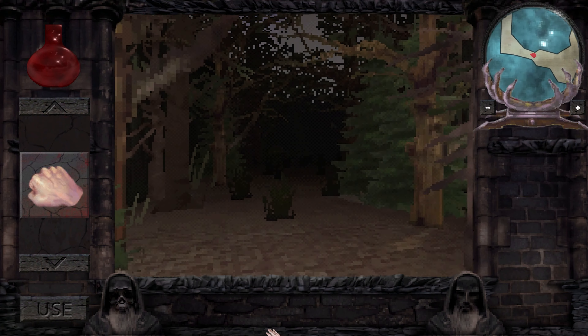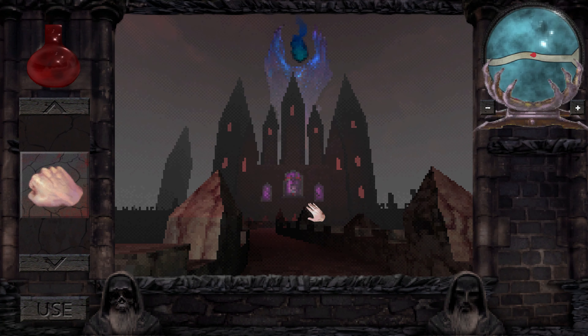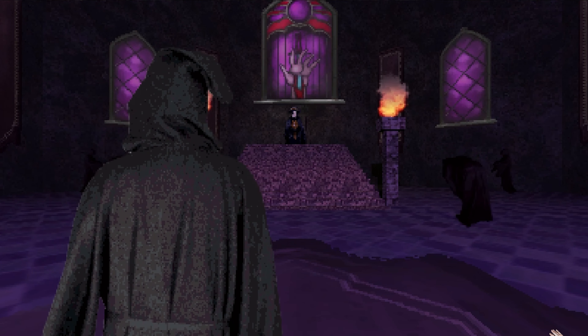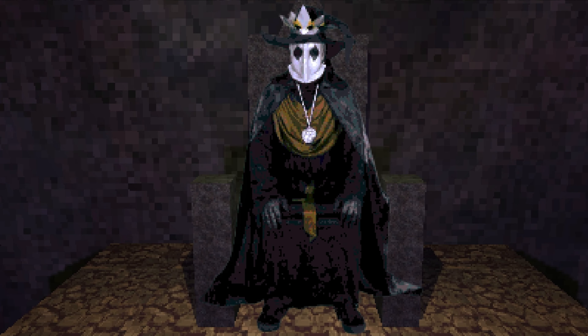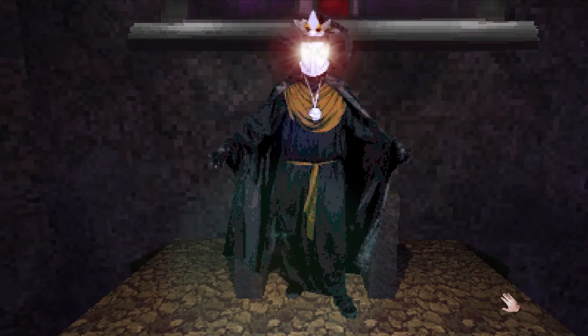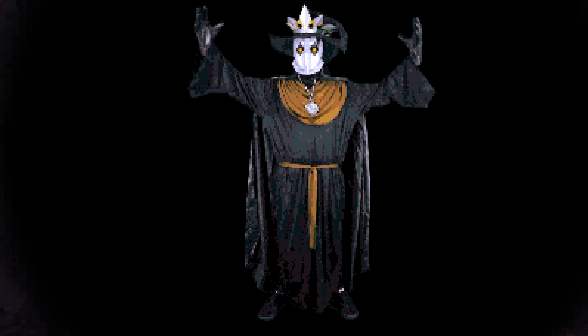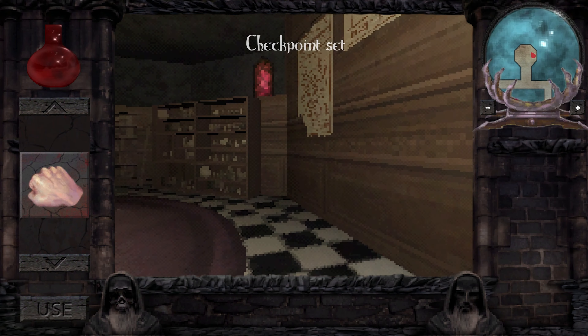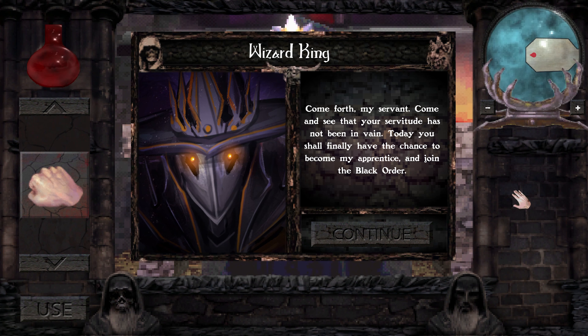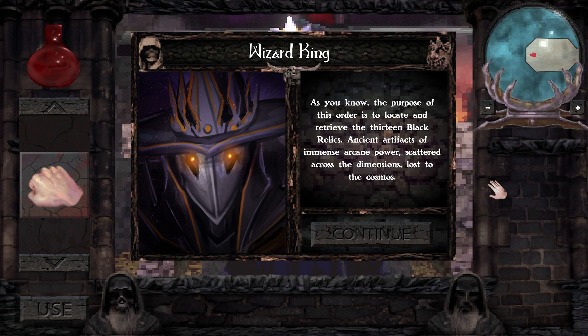A decrepit gate falls easily before your mighty fist. And after a short journey down the downtrodden path, the tower's entrance reveals itself in the darkness. You steal yourself and slip through the massive door, only to find yourself face to face with the wizard king himself. The king of wizards presents a yellow document, to which you eagerly sign your squiggly signature, giddy with the promise of power. The room grows dark, your senses fail, you slip into blackness and awaken in a musty library. You slowly realize all of this was no dream — it was a memory. You're now irrevocably bound to the wizard king's service. He tasks you, the lowliest of his acolytes, to succeed where all others have failed and locate the 13 black relics of arcane power.